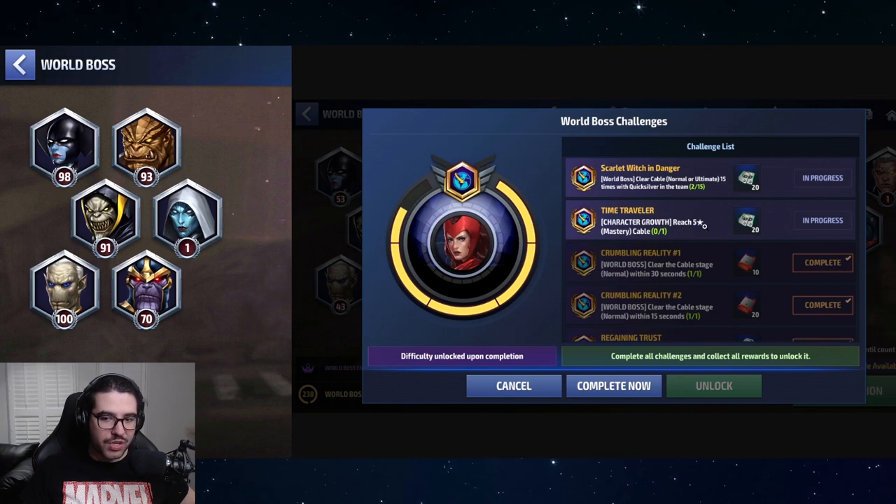For Scarlet Witch, the quest is going to ask you to clear the Cable stage within 15 or 30 seconds, and you can get that done. But at the end it'll have a growth challenge requiring five-star mastery with Cable. You'll also need to clear Cable's stage with Quicksilver on the team. Completing that 15-day mastery challenge is 15 days you're not playing Null — that's 15 times 15, roughly 225 CCF you wouldn't be able to obtain.